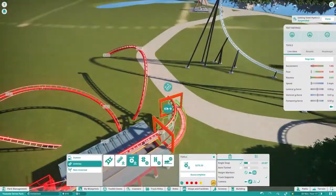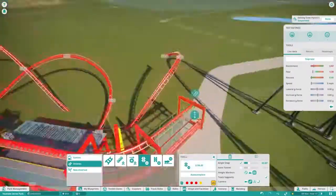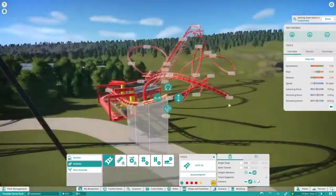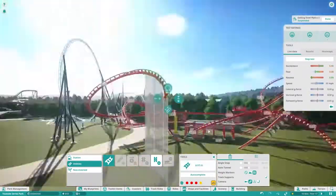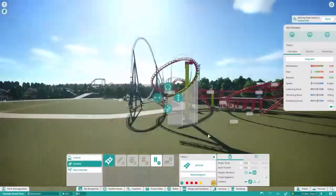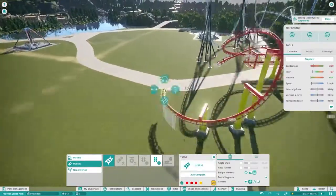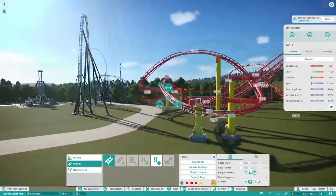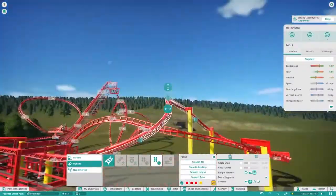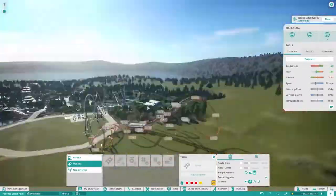I'd say it's inspired by the SLC layout - the standard SLC - because I used some of the same elements as SLCs. But obviously I did not want to recreate the SLC layout, because one, I don't like recreating layouts, and two, it's a Vekoma SLC - if you're going to recreate a layout, at least get something better than a Vekoma SLC.